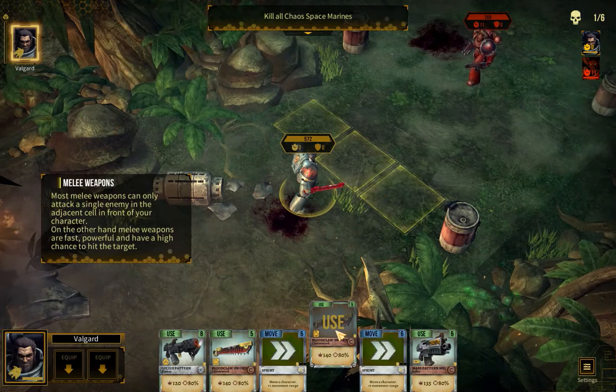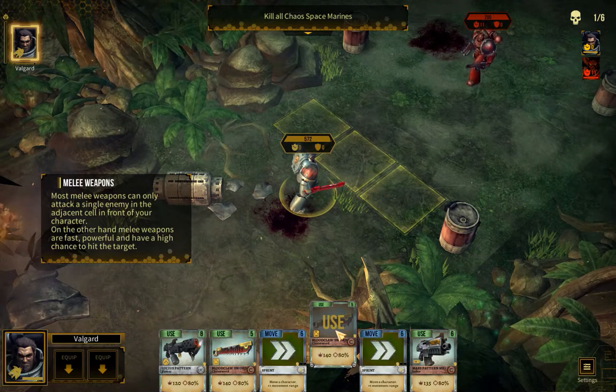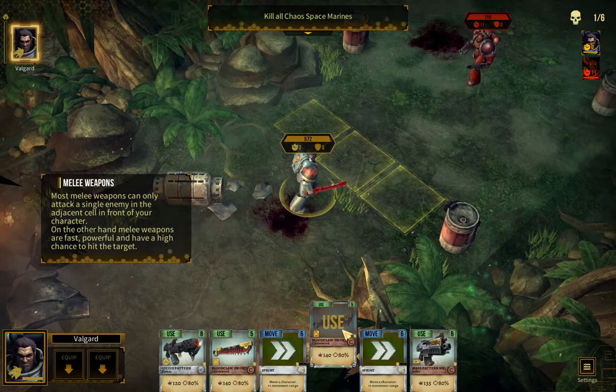Most melee weapons can only attack a single enemy in the adjacent cell in front of your character. On the other hand, melee weapons are fast, powerful, and have a high chance to hit the target.